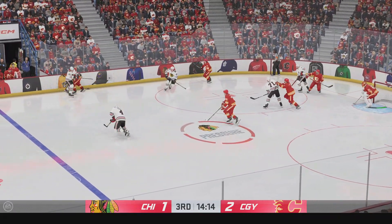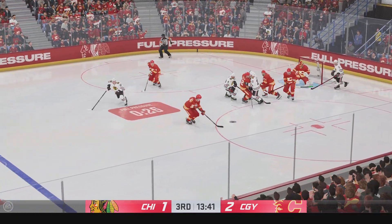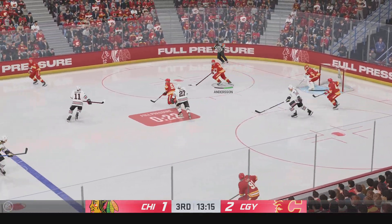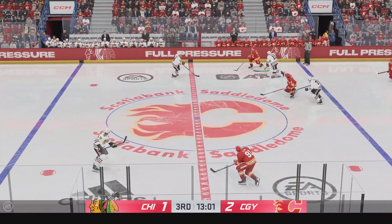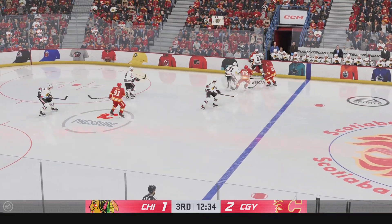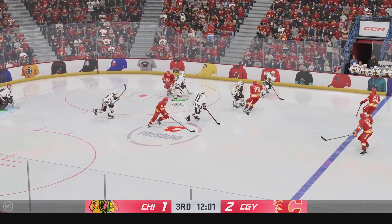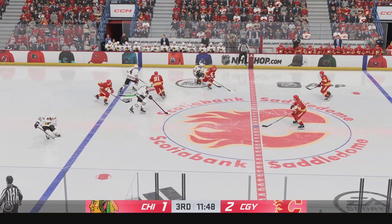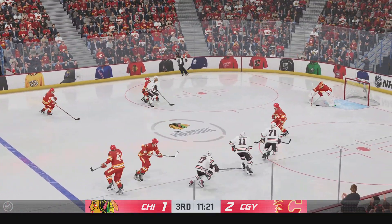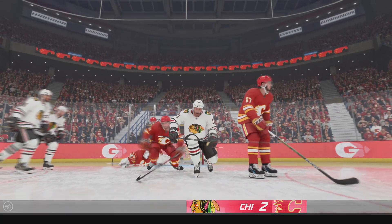Takes control of the puck. Handles the pass. Wicked stop by the goalie who got his glove out to knock it away. Calgary's got it in the road zone. Rocks him. Hooks it away here in the neutral zone. Takes the puck at the point. Good heads-up defensive play as he extends the stick. Chicago's in on the offensive attack now. Centering feed — there's one. What a play.